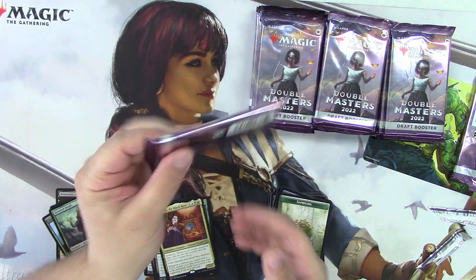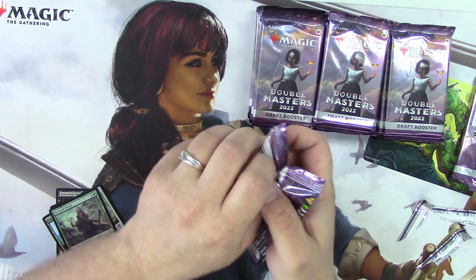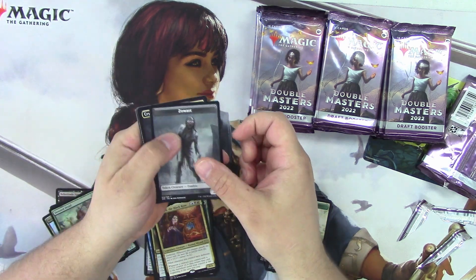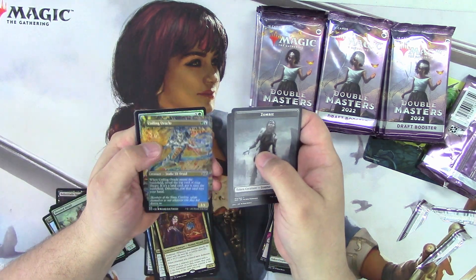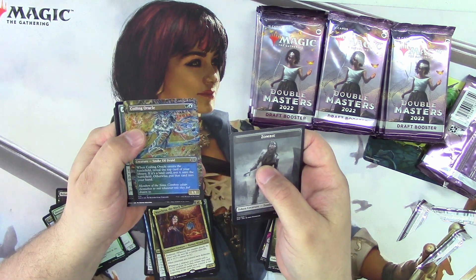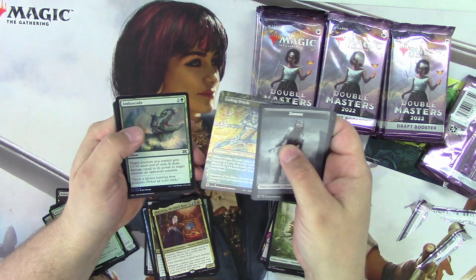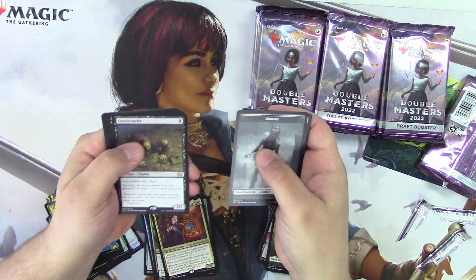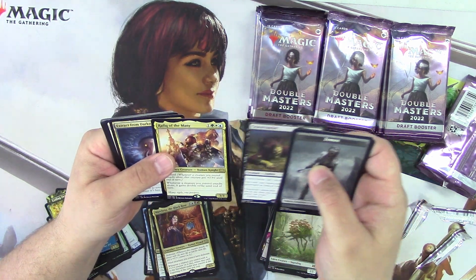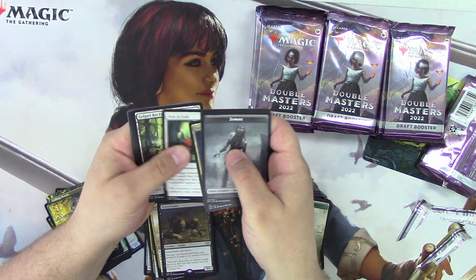Alright, I see something good here soon. Zombie Token, Crypt Expire — look at that, Coiling Oracle Full Art Foil. Nice. Grave Crawler and Rafiq of the Many. Grave Crawler, Path to Exile.